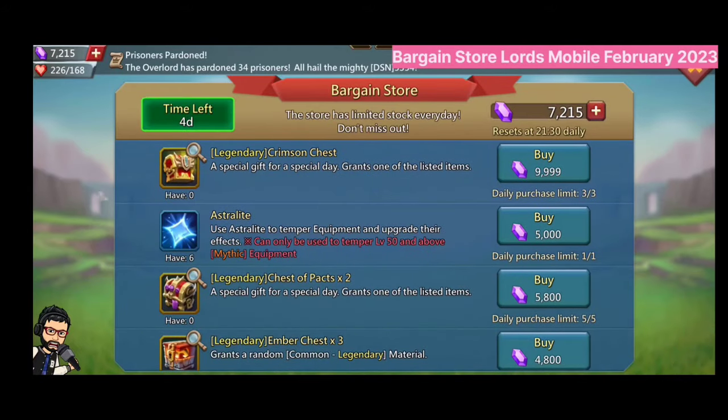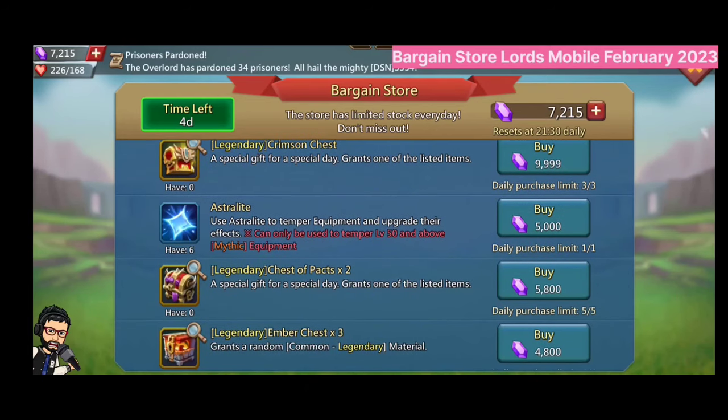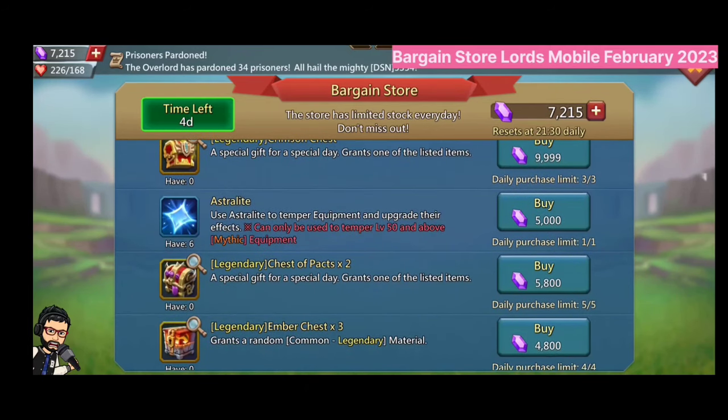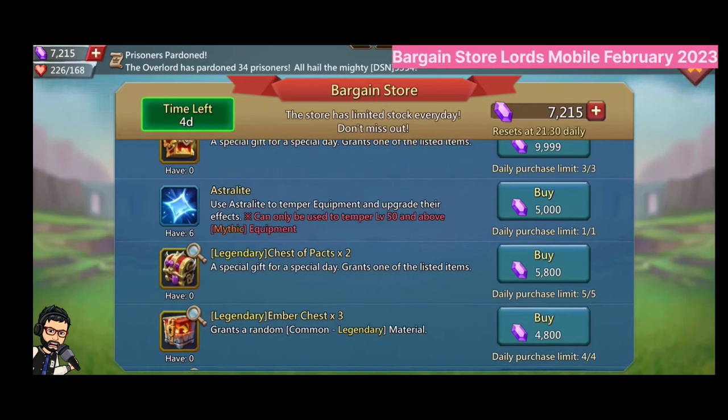Let's see what is in the bargain store. The first thing in the bargain store is the Legendary Crimson Man Chest. You can get a common to legendary Crimson Man from the chest. You can buy this chest using 9999 gems, and the daily purchase limit is 3.